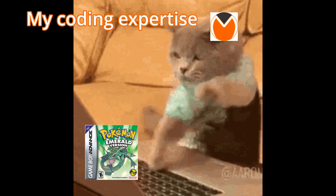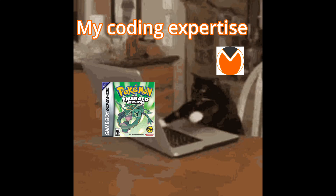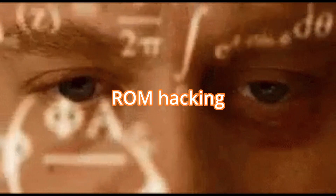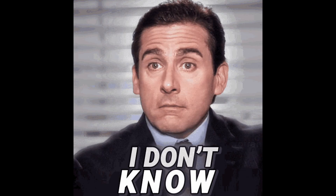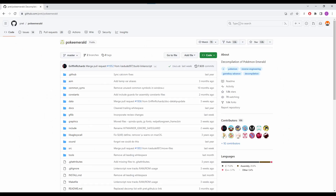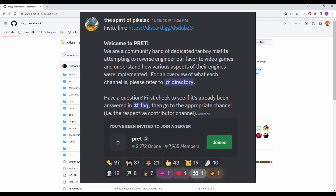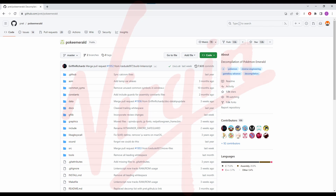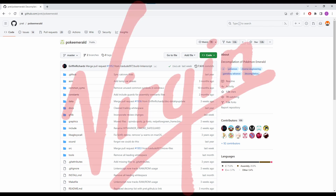I really liked these ideas, so I took it upon myself to use my coding expertise to implement these in the game. Now it's time to actually set up the project, but ROM hacking is a very daunting task, so how do we do that exactly? As a professional software engineer, I am really good at copying other people's code. Thanks to Pret, who described themselves as a band of dedicated fanboy misfits attempting to reverse engineer our favorite video games, we will have a much simpler time. They have decompiled the Pokemon Emerald source code, which means that we can write code in C rather than having to modify assembly directly.